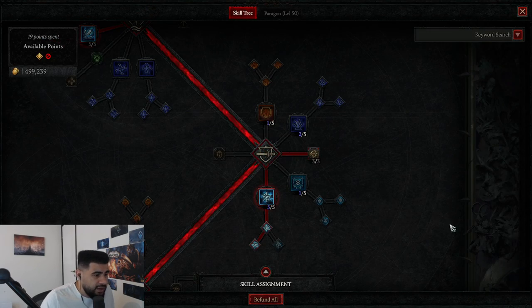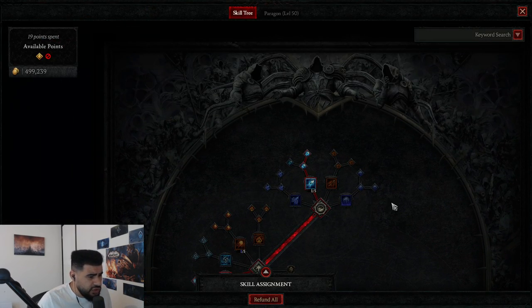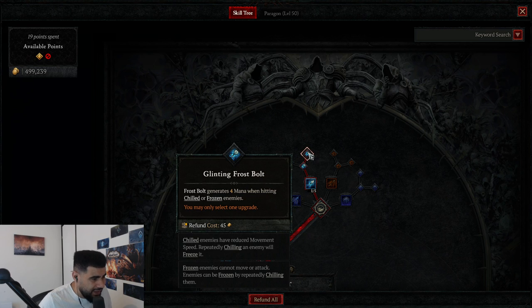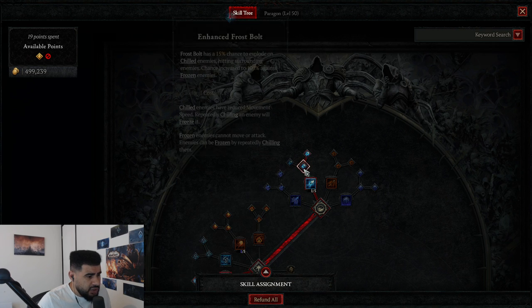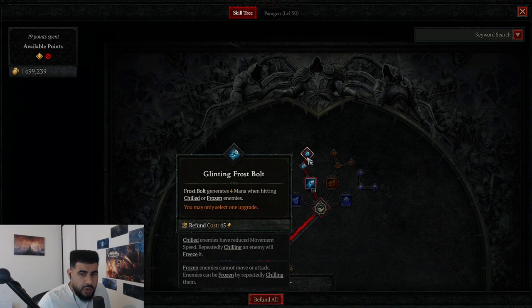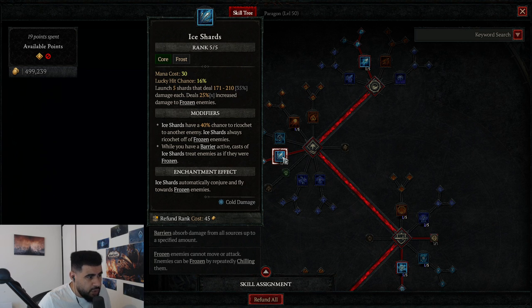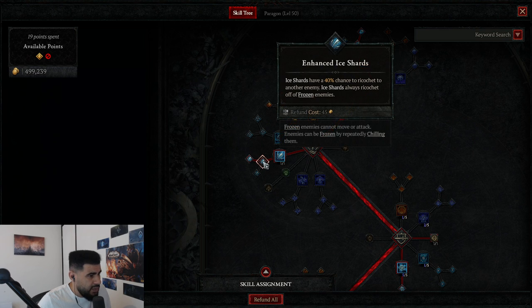Let's talk about the build. First, you want to get 1 point in Frostbolt, 1 point in Enhanced Frostbolt, and Glinting Frostbolt. On the last beta I didn't play Glinting Frostbolt in the end — I just put 2 points to get to the core skill node — but the mana return is really nice, especially early when you don't have much gear. After that, you want to max out Ice Shards; this is your bread and butter, your main damage ability. Get Enhanced Ice Shards for the 40% chance to Ricochet — basically more AoE damage.